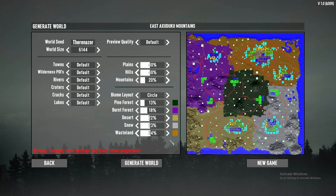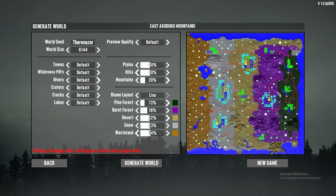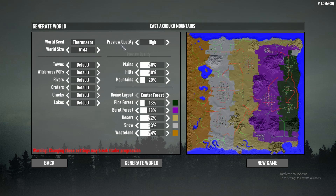Biome layout circle looks more like this. Now instead of having one biome in the center surrounded by all the others, you have them all in different random locations on the map. This is what line looks like. I personally don't like this layout as much, because if you had to get to another biome you'd have to drive all the way across the map — for example, from the forest to the wasteland.